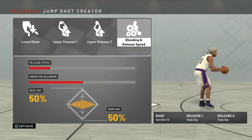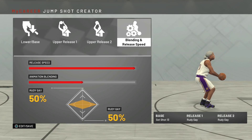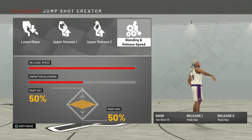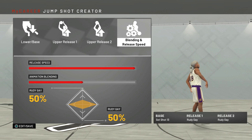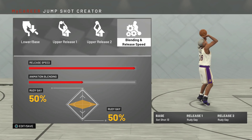As y'all see right here, I'm using Base 13 with the Rudy Gay release, and of course I hit the 50/50 with the blend — and that's it. Really simple, and a really quick release as well. Once you got the timing down on this release, I promise y'all gonna be lighting it up.